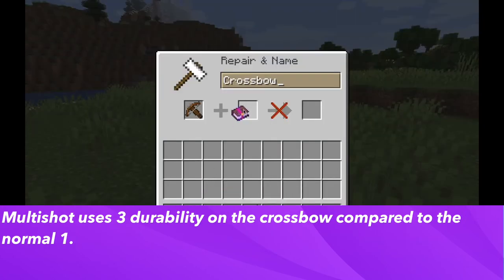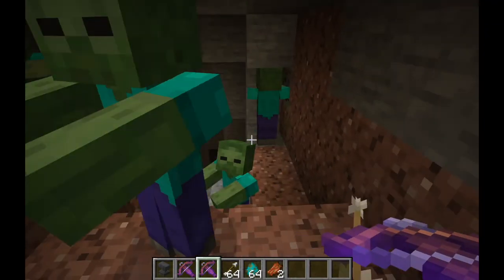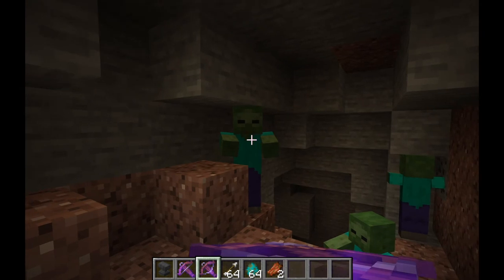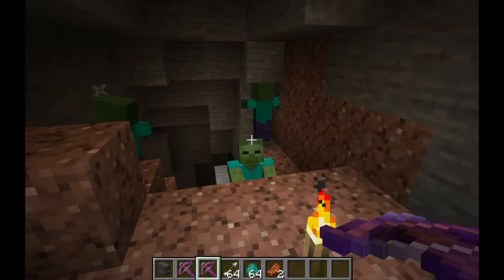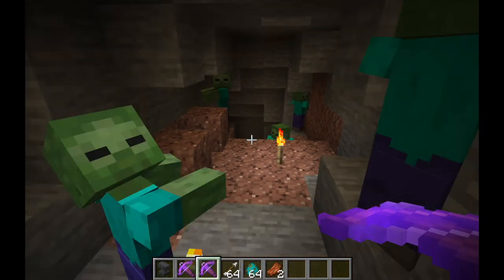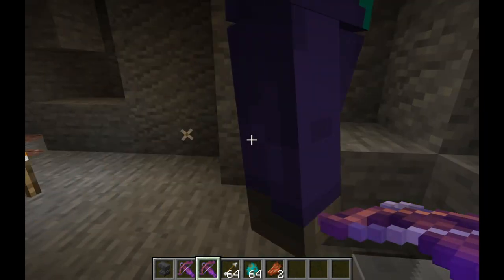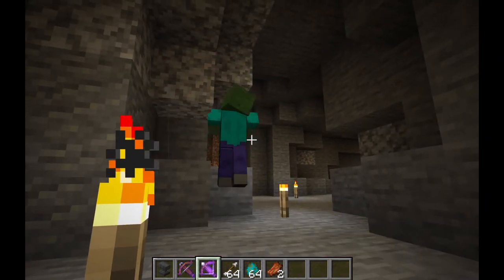Multi-shot also uses three durability compared to the normal one durability when you use a crossbow. Having gone through both enchantments, I would say the piercing one is useful if you're being attacked by mobs and they are in a straight line — you can hit multiples of them. Also, it could be useful in PvP because it ignores shields, so you can hit another player when they're holding a shield or trying to block.